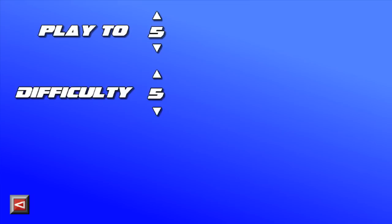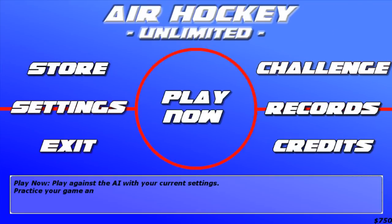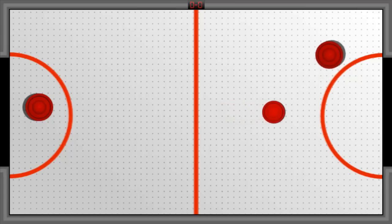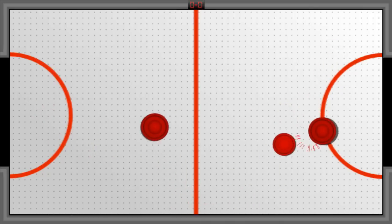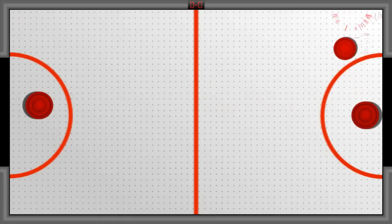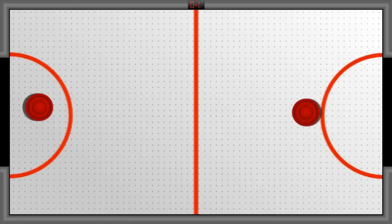Play to 5, difficulty 5 — sounds good to me. Not really a whole lot there to mess with. We'll just do a round and see what we can find also in the menus after that. So I am the right paddle, and the one on the left is AI. I haven't tried this on a bunch of different difficulty modes, but I found 5 to be a pretty nice one for myself. I've certainly played quite a few rounds of air hockey in my day.